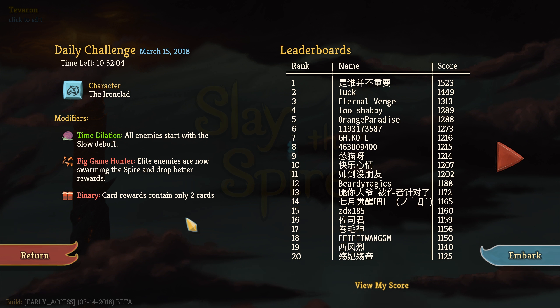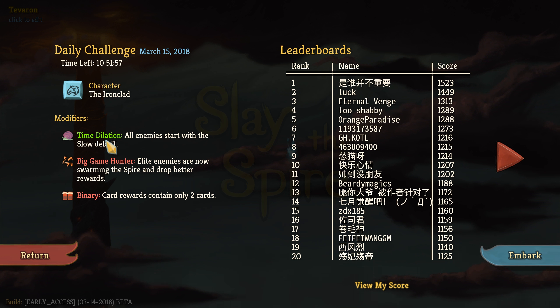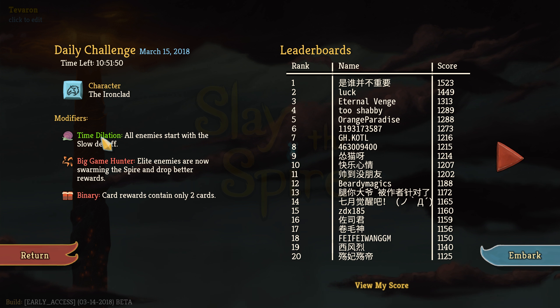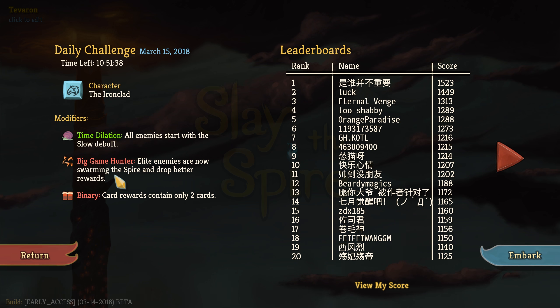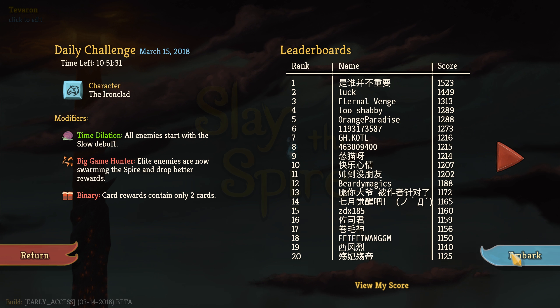Looks like our character is the Ironclad. Modifiers are Time Dilation — all enemies start with the slow debuff. If I'm remembering correctly, that's the debuff that the head enemy on the third floor has, where for every card you play in that turn it increases the damage by 10%. Big Game Hunter — elite enemies are now swarming the Spire and drop better rewards. That's sort of a positive and a negative. Binary — card rewards contain only two cards. Okay, this is interesting. Let's do it.